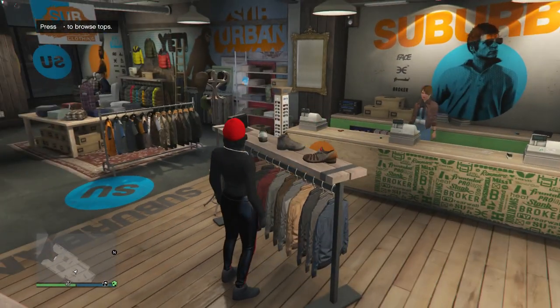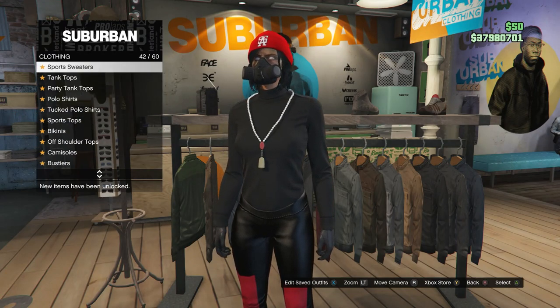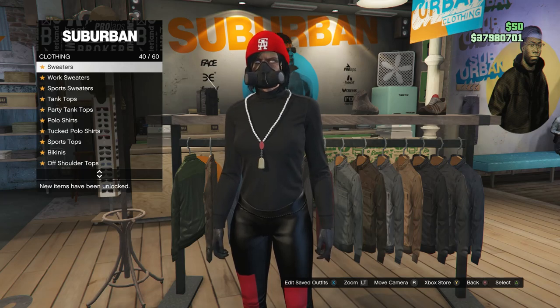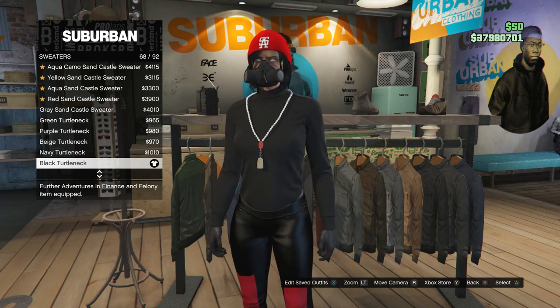First, you're going to want to go ahead and head to a clothing store. After you are at a clothing store, head to your tops. After you are at your tops, look for sweaters, which will be right here on slot 40. Go ahead and click on sweaters, and after you do click on sweaters, you're going to be looking for the black turtleneck, which is on slot 68.